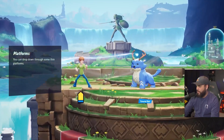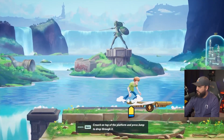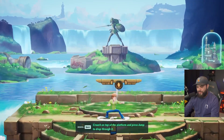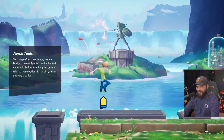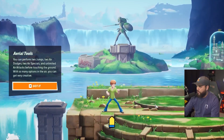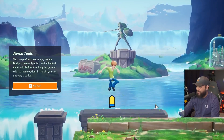You can drop through thin platforms. Aerial tools: two jumps, two air dodges, two air specials, and unlimited air attacks before touching the ground.